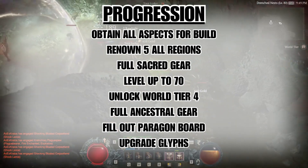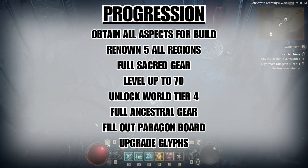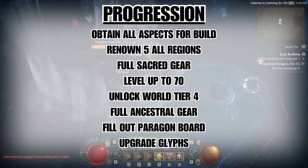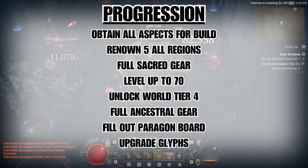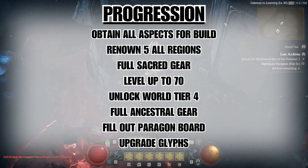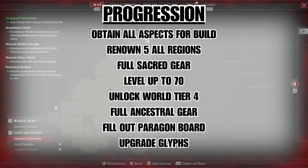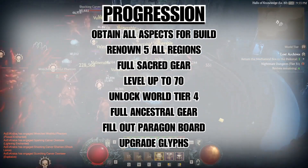Once at level 70, do the capstone dungeon to unlock world tier four. Your first order of business at world tier four is to get a full set of ancestral gear. If you find a good piece with two out of three of the desired stats, enchant a third good stat on it, upgrade it fully, add sockets if needed, and imprint your highest-rolled aspect. Fill out your paragon board and upgrade your glyphs, and now your character is reaching god tier. At this point, level to 100, climb nightmare dungeon tiers, fight Lilith — the open world is yours.